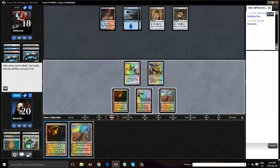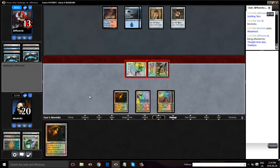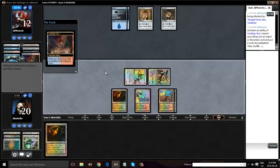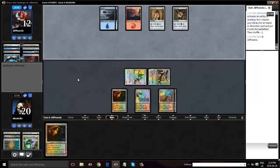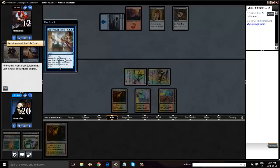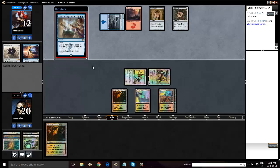Unfortunate — a little bit of a brick there. Let's play the Wasteland. Anything would have been good there for us. I mean, our opponent bricked and so did we. Basics. Dig Through Time is a really good card here. Wow, what a beating — he's just peeling cards off the top here. He's pulled a couple of Jaces off the top, also a Dig. So I suspect this could be pretty bad for us, but we'll see.